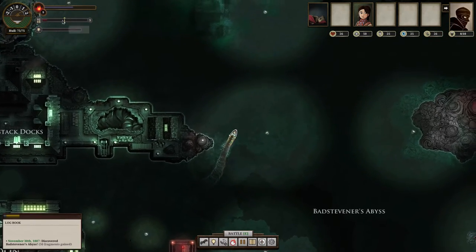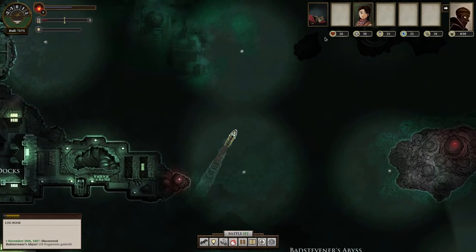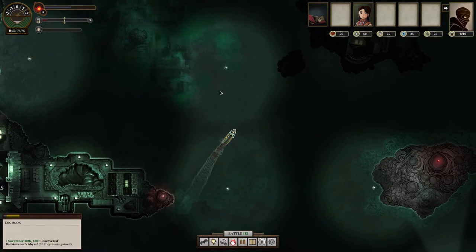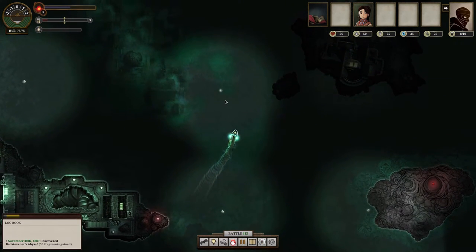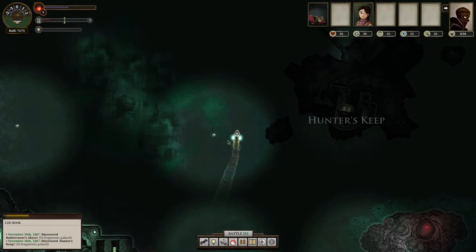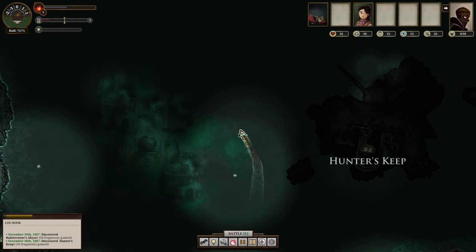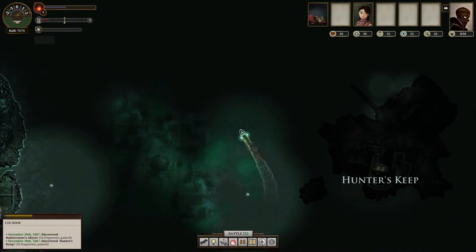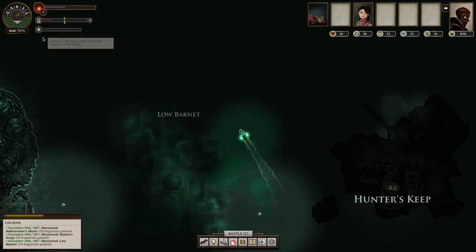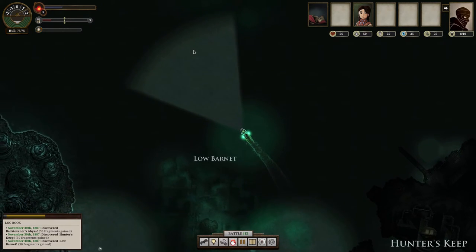If you go far away from a dock and into the darkness, you'll get these lanterns that come up on your ship — basically an indicator that you are in the dark. When you're in the dark, your crew's terror begins to rise. So you can hit L to mitigate the terror effect.